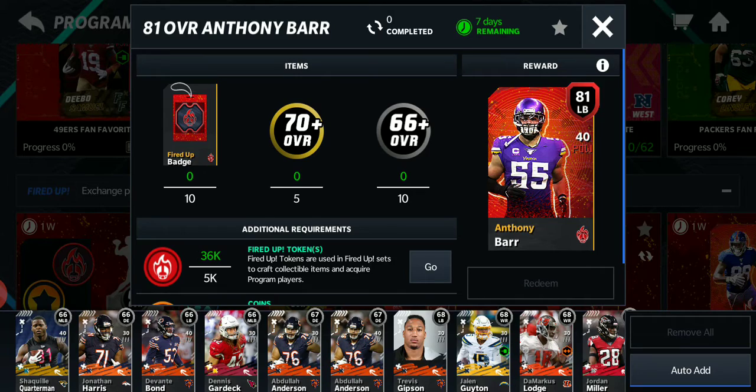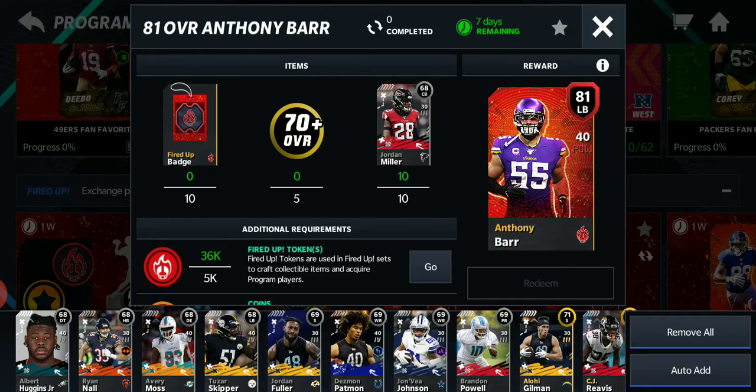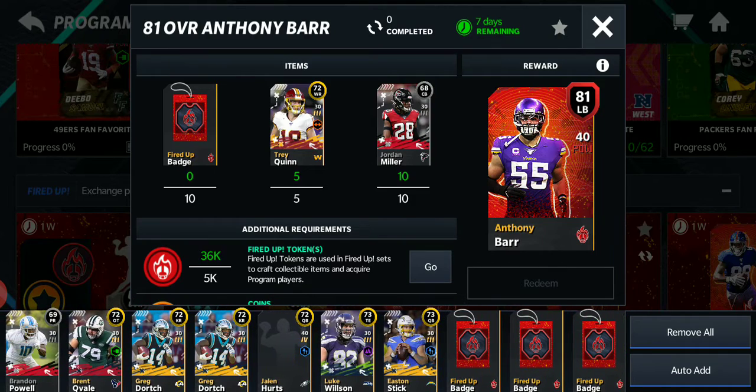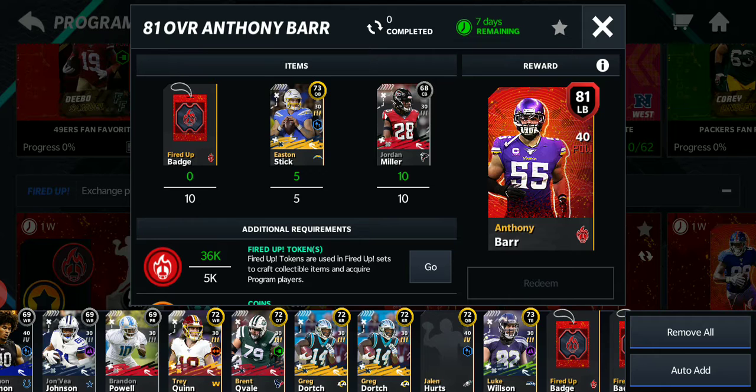We need some players. Let's go in — about 10. Some golds, early golds they have left. The quarterbacks are kind of worthless since Lamar's are free. Let's get rid of those too.